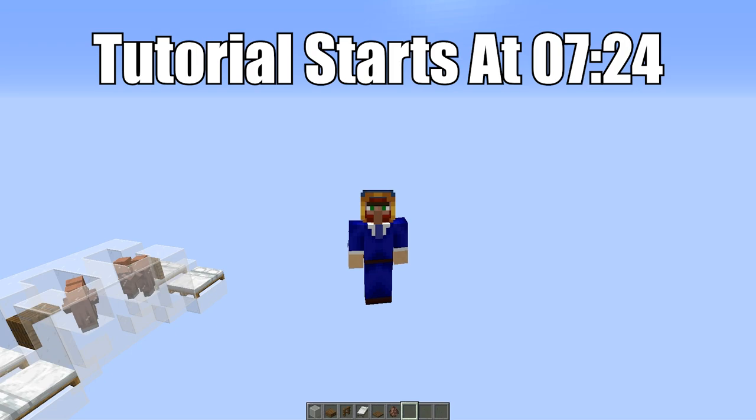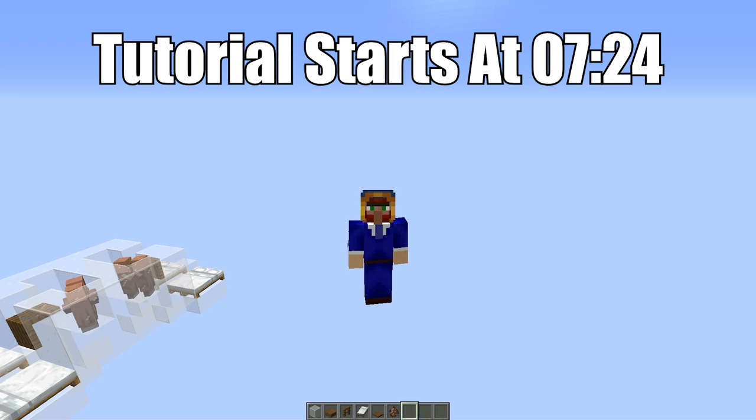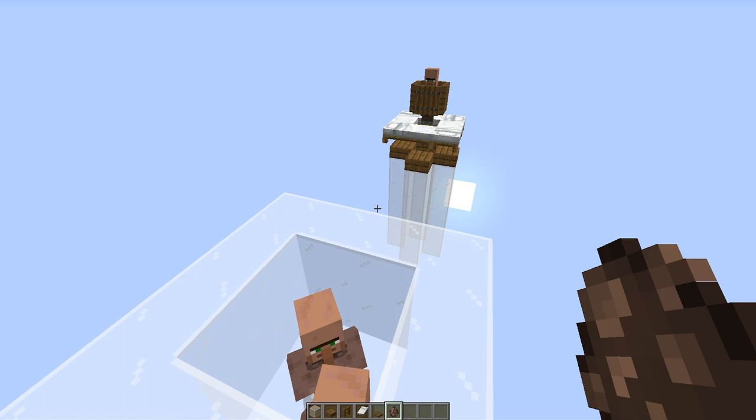There are timestamps down below if you want to go straight to the tutorial. As I've said, this breeder here doesn't work anymore, which is unfortunate because it was such a nice compact design. 1.16 came along and messed that up completely. I discovered this in the AutoCraft series — I was trying to breed some villagers and I couldn't get any new ones. I thought it was just a temporary bug, but no, this is just one of the new features. So what is actually wrong with this breeding setup, and how do we make a breeder that works functionally?